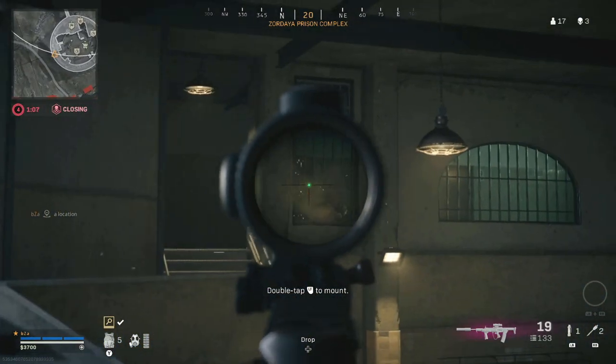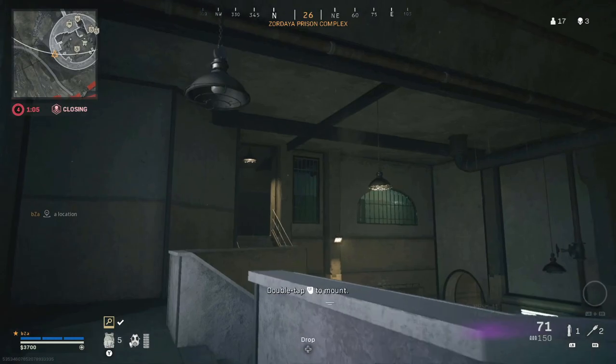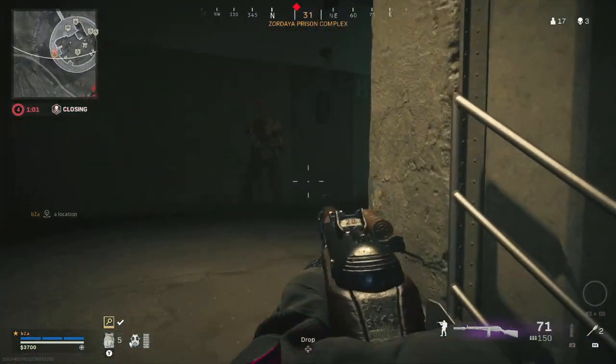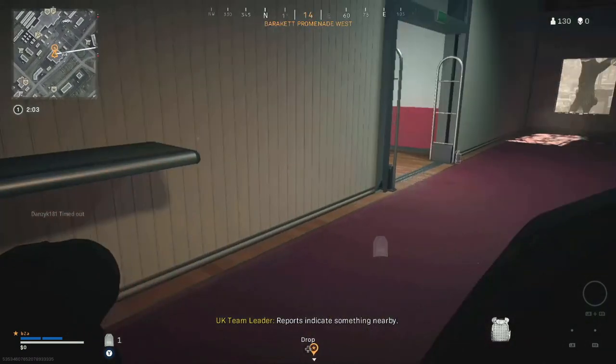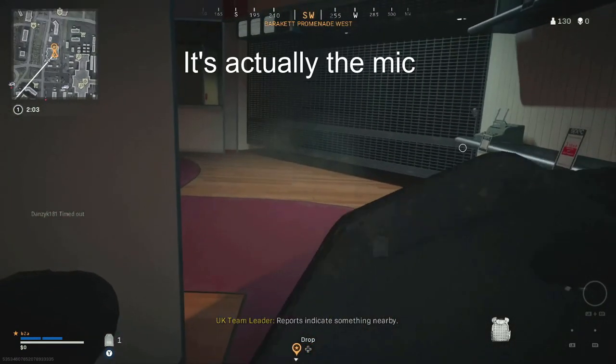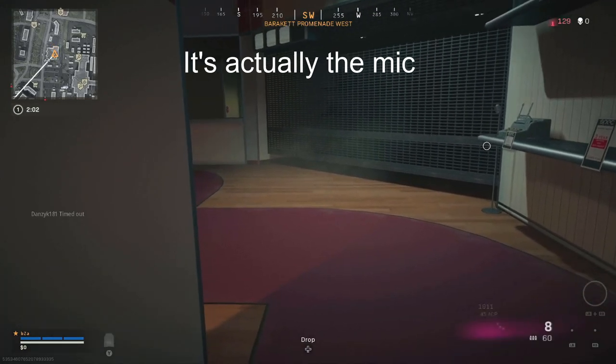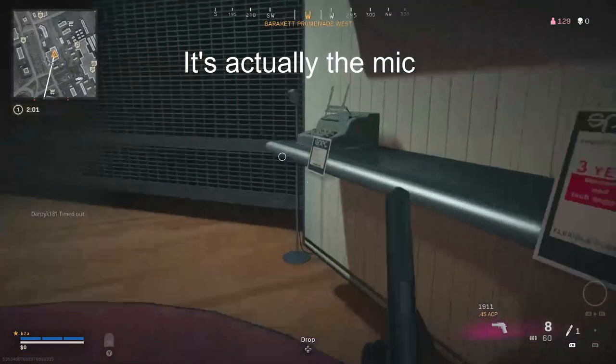The first piece of intel is called Jailbreak and is located in Prison, in the gulag shower room near the back of the room above the tunnel entrance — it's a ping pong bat. The second one, called On the Air, is in the electronic store in Promenade, on the shelf at the back of the store if you enter from the main doors.